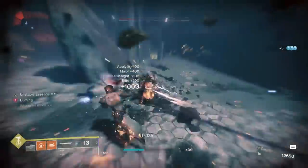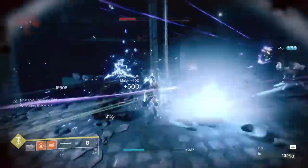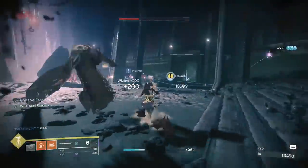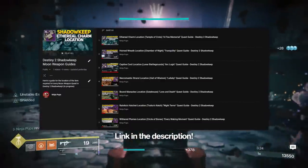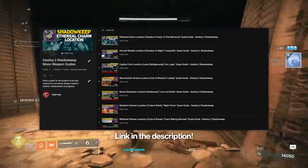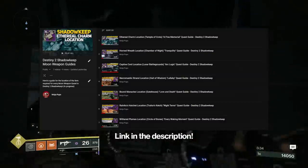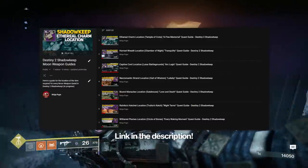Every single weapon quest besides the sword requires you to go out and find an item for crafting. The good news is you'll only ever have to pick up this item once and never again. I've got an entire playlist of quick videos for each of these quests that show you exactly where to get the item for each weapon, and if I come across the shotgun or fusion, I will add those videos to it. It's in the description — it's super helpful if you're unfamiliar with the moon locations or just want to quickly find the item and move on.